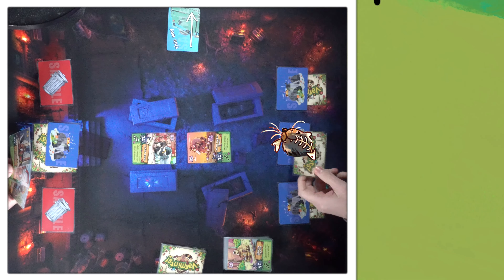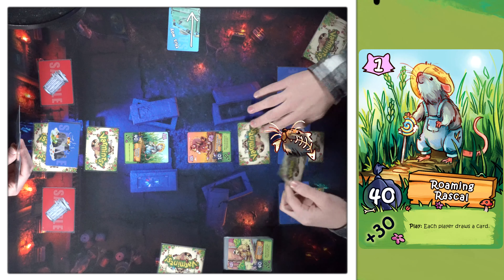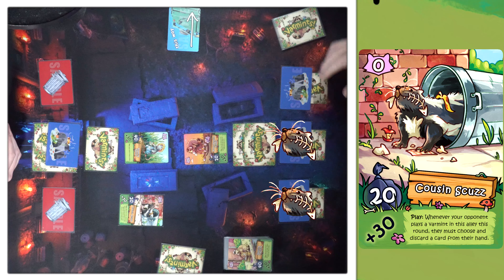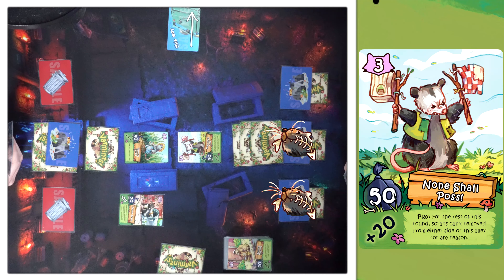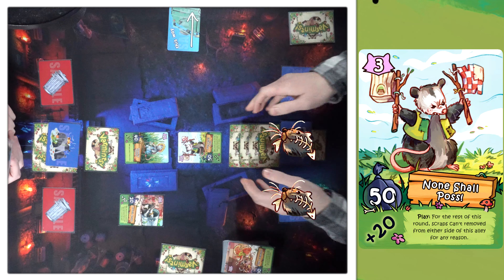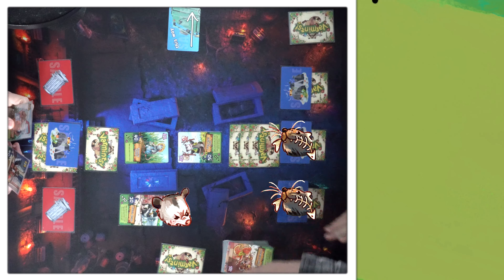Yeah, that's what the card says. Roaming Rascal — we need to draw a card. I'll go ahead and do another face down in the backup. Cousin Scuzz over here. I will put this here and play None Shall Pass — as a result I do have to discard a card. None Shall Pass on play: I get to choose an alley, and for the rest of this round, scraps can't leave either trash bin in that alley for any reason. I'll choose this one that you just scuzzed, so I can just not deal with that.